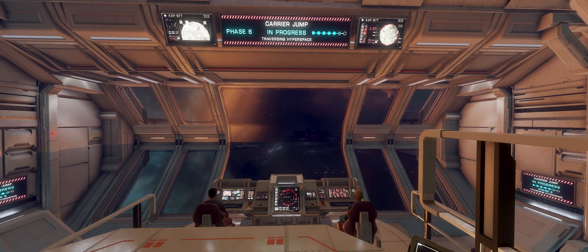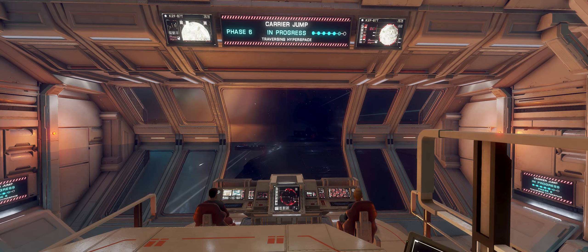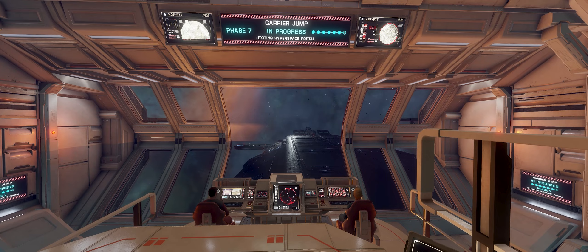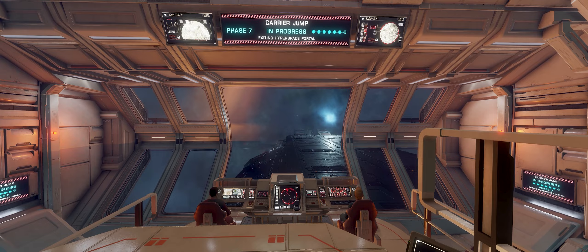In Elite Dangerous News this week: did designer Tom Cuell deliberately drop a hint of on-foot Thargoids into this week's livestream? There are pre-engineered heatsinks up for grabs in this week's CG as the Thargoids reappear in the bubble, and there's a chance to win a unique Halloween themed paintjob for your Asp Explorer.